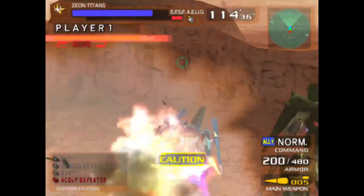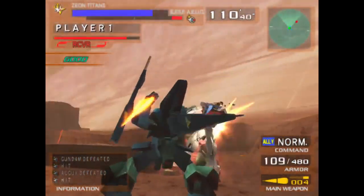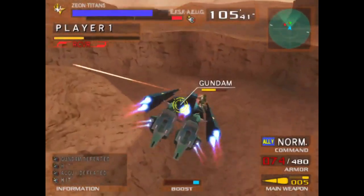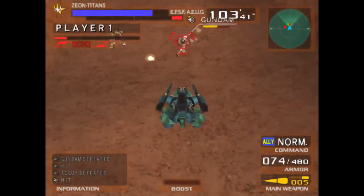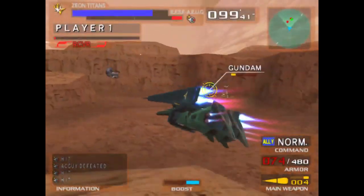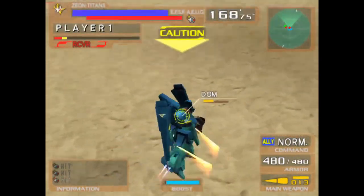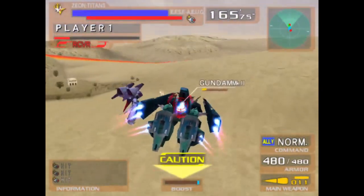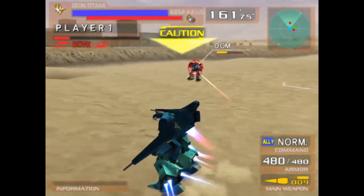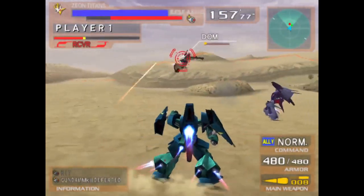That being said, your biggest weakness ends up being your health pool. For reference, you've got 480 HP to work with — the health pool of units like the Guth, Zaku IIF2, Gundam Ground-type, and the Kubelay. Not to mention that the Gaplant has the least HP within the 275 cost bracket. In some regards it can be a glass cannon, especially against suits that either have heavy hitting melee combos or knockdown resistance. Things like the O or the Bound Dock will definitely make you sweat up close. If you overextend, you're gonna feel it, to put it lightly.